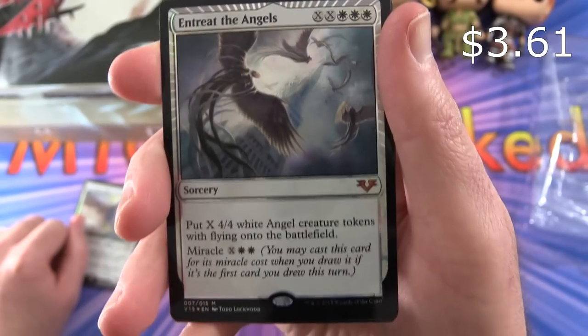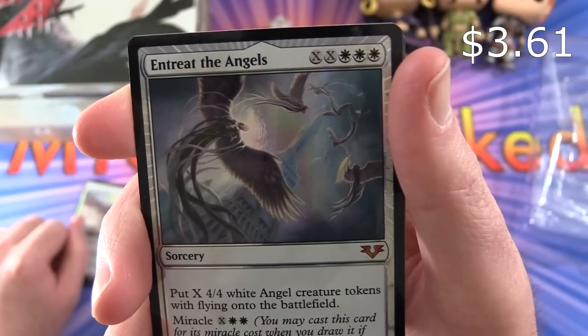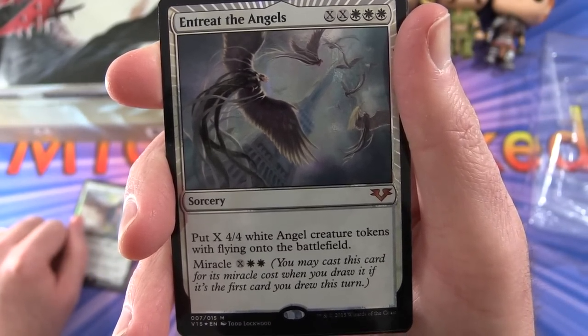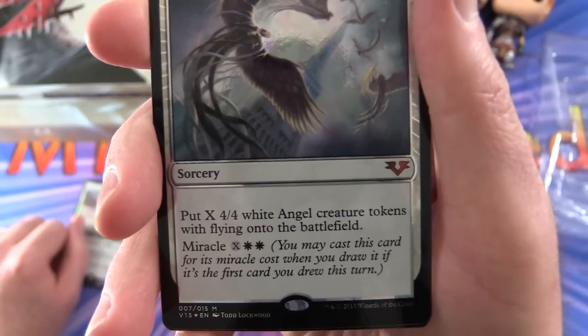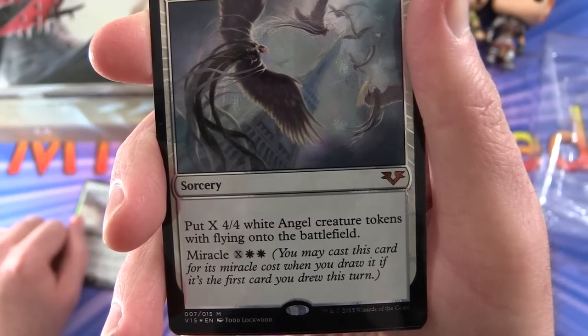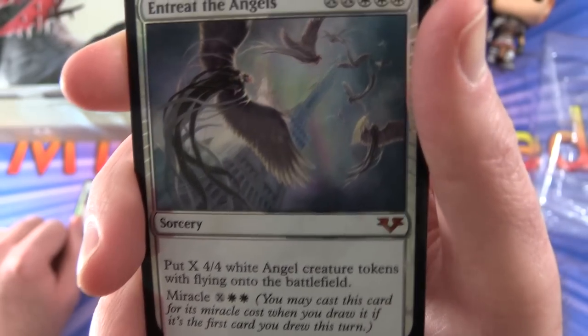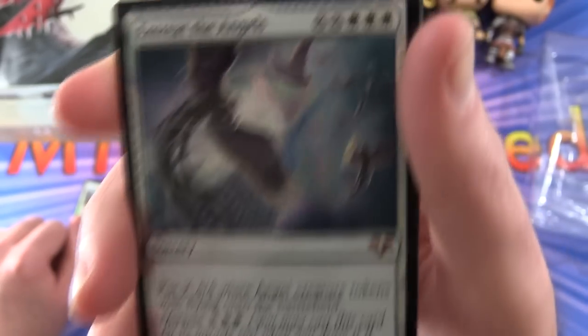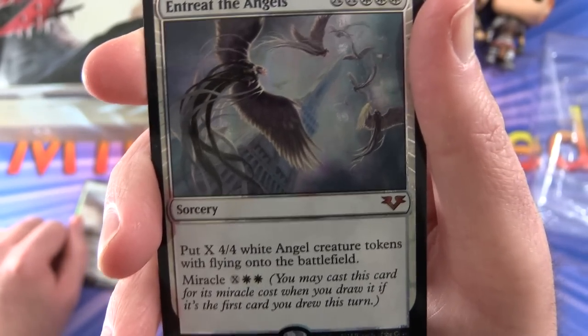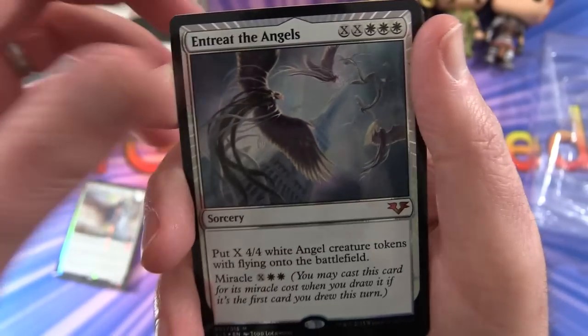Entreat the Angels: Sorcery, cost four plus X and three white. Put X 4/4 white Angel creature tokens with flying onto the battlefield. It has Miracle for X and two white — you may cast this card for its miracle cost when you draw it, if it's the first card you drew this turn. So it makes it cost a bit cheaper — one less white and one less X.